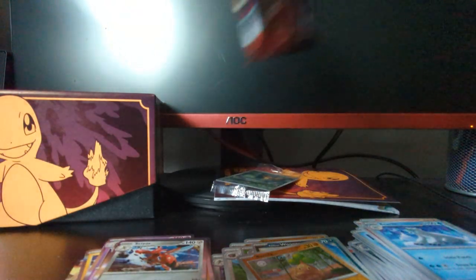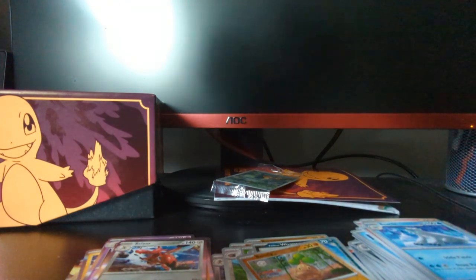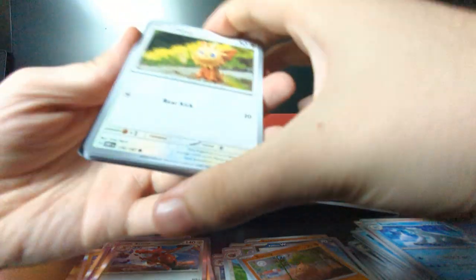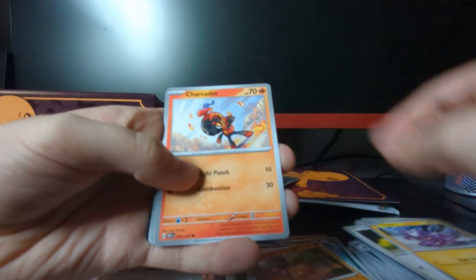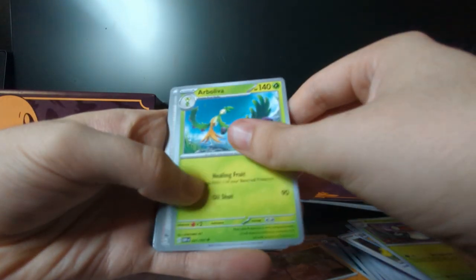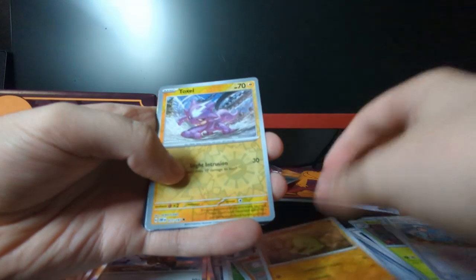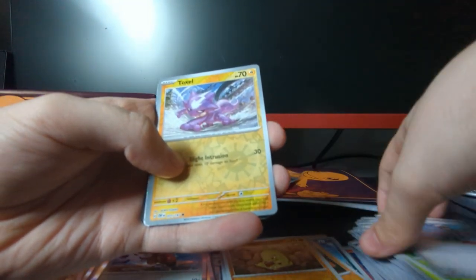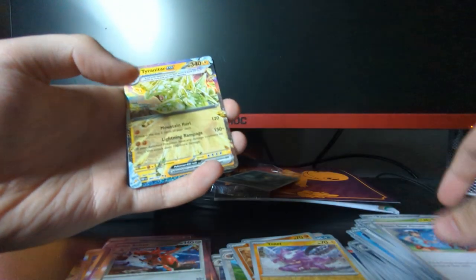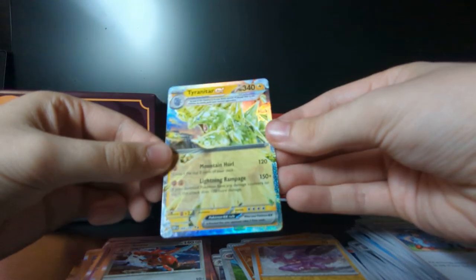My final pack — come on, let's finish it off with something nice. We got Lillipup, Toxel, Sharkady, Ponyta, Amoongus, Arboliva, Team Star Grunt, Blubitar Reverse Holo, Toxel Reverse Holo. And we're ending on — that's a nice one — a Tyranitar EX. That is a nice looking card.